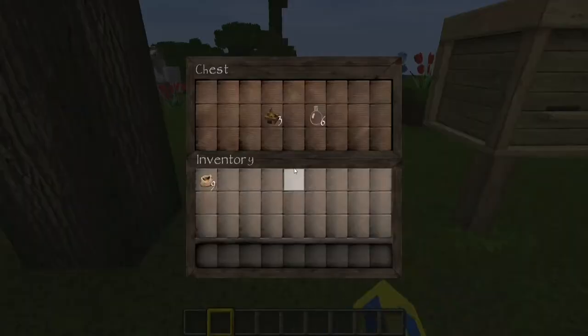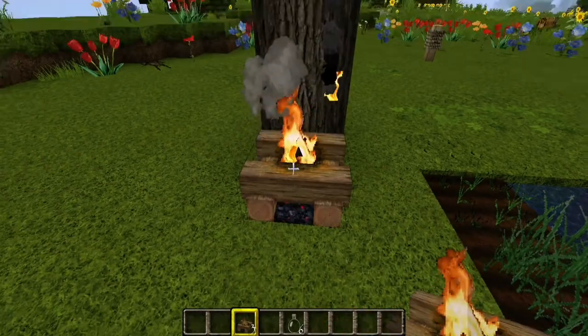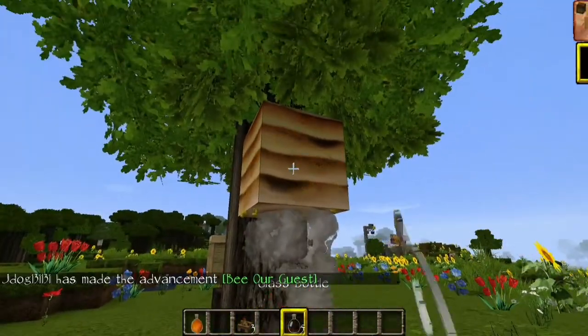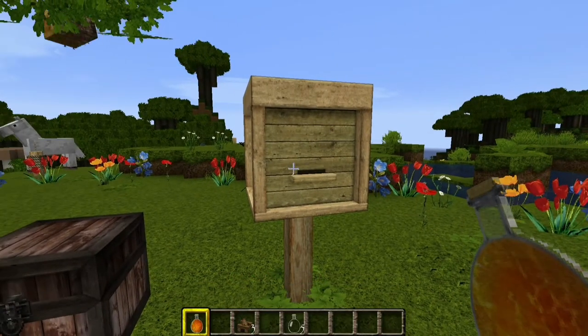One thing you can do to stop this is use a campfire, and of course a glass bottle to actually collect the honey. If I just pop a campfire under here and it now has smoke underneath, I can now easily get my honey and they won't attack me. The same applies with a beehive, not just the bee's nest.